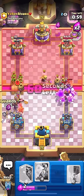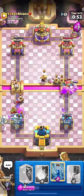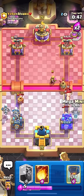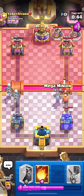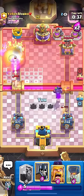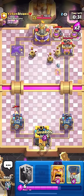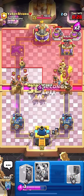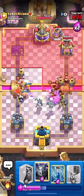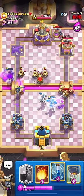We go Guards and then Skeleton Dragons. We wait for the Wall Breakers and Zap so the Skeleton Dragons kill them. We're not going to lose either tower, then we can be patient with the Mega Minion until the Zappy is on our tower so nothing sketchy happens with the Mega Minion being stunned and the Mother Witch staying alive. 34 seconds left — we go Barbarians, split Skeleton Dragons to the right lane.